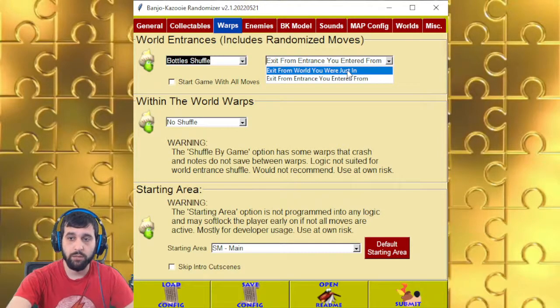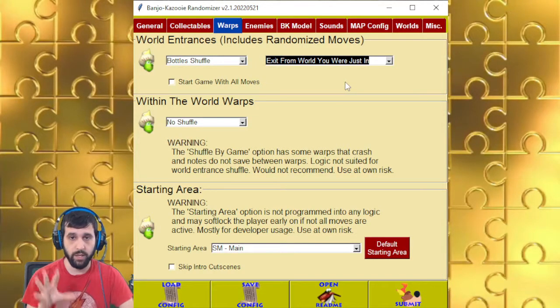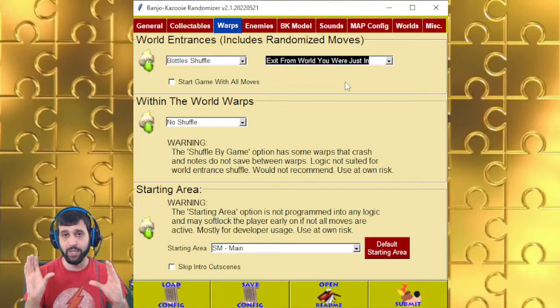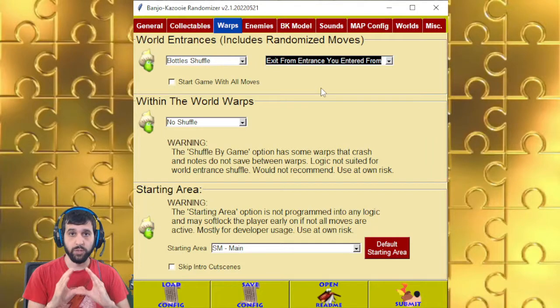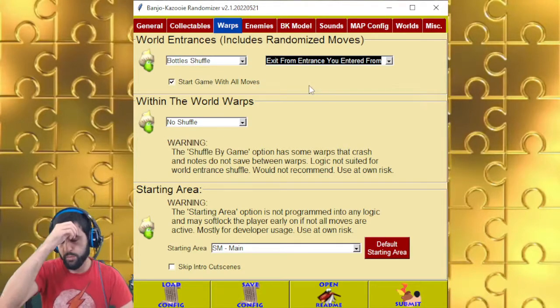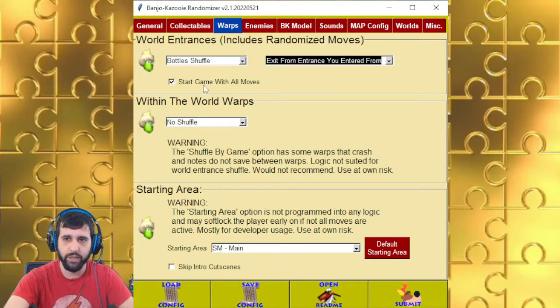The entrance you entered from versus the world you entered from — if you do world you entered from and the first world is Freezy Peak and you go in and exit, you'll end up at the exit of Freezy Peak. But if you do the entrance option, you will come out at the Mumbo's Mountain entrance. This is the same game with all the moves — you also skip a few cutscenes, but it's an all-or-nothing kind of thing for now.